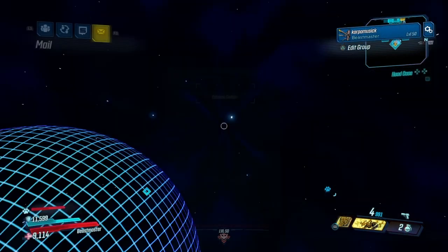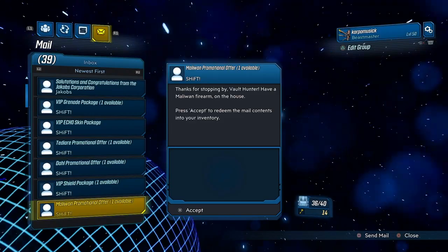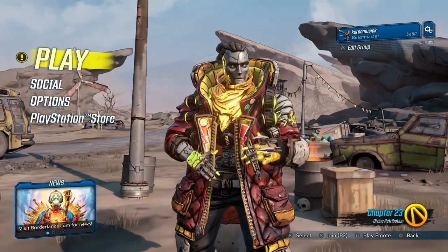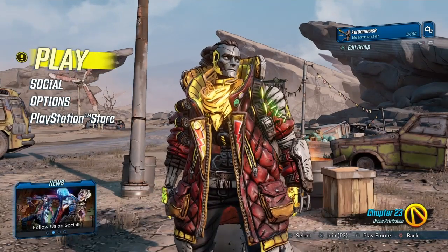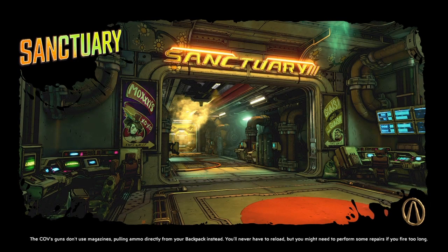Once you do that, you basically quit and come back into the game and you will have the same email ready for you available to pick it up. Just like that, you will have unlimited golden keys. I showed you a whole bunch of different codes that you can get, so what I would do is stack up a whole bunch of those golden keys.